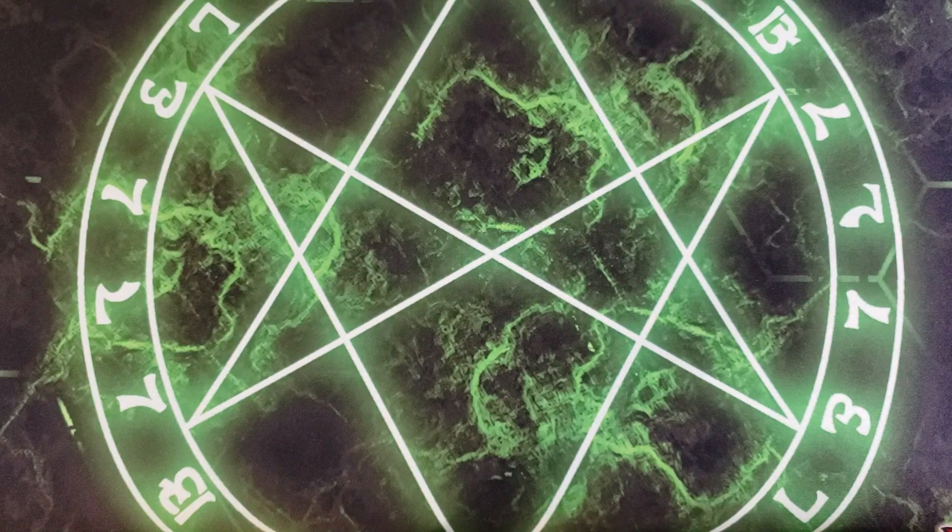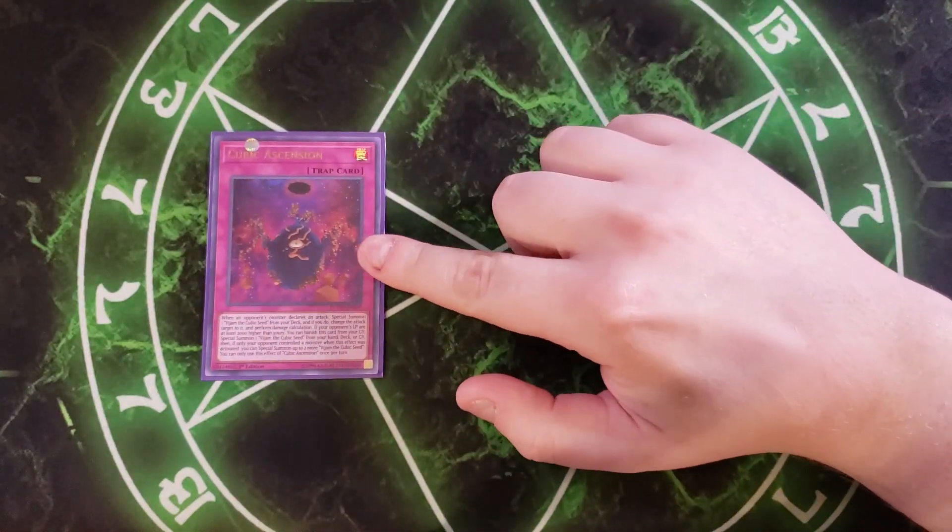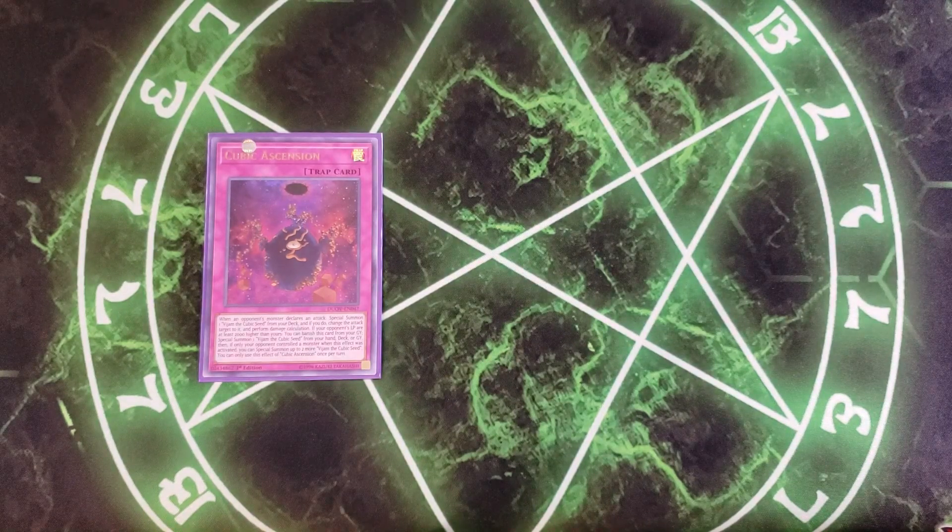For the traps, we're playing a single copy of Cubic Ascension. This is a good one-off in the deck — I'd consider playing it at two, but one seems totally fine. When an opponent's monster declares an attack, you can special summon a Vijam the Cubic Seed from the deck, then change the attack target to that monster and perform damage calculation — a really good defensive card. It also has the ability that if your opponent's life points are at least 2,000 higher than yours, you can banish this card from the graveyard to special summon a Vijam from your hand, deck, or graveyard. And if only your opponent controlled a monster when this effect was activated, you can special summon two more Vijams — which is how you usually summon Buster Gunneal, and why I considered playing this at two.